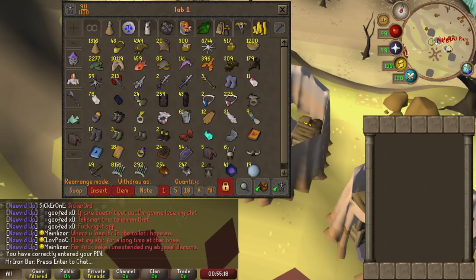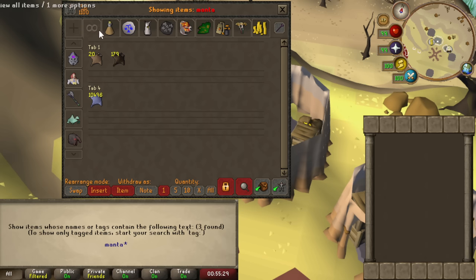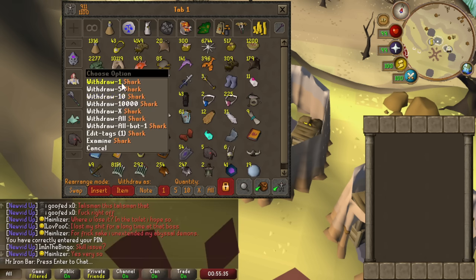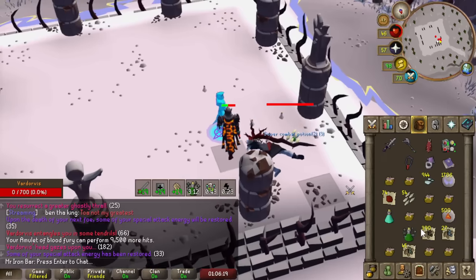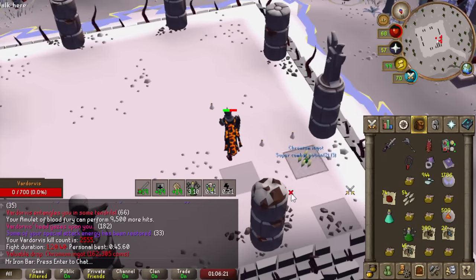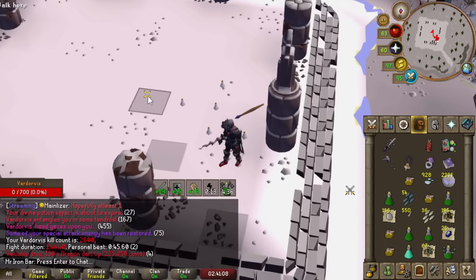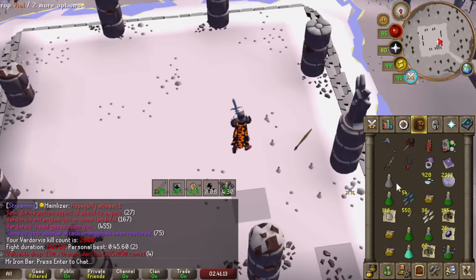Food is looking good, except the Mantas got messed up here. But I do have a lot of raw Mantas still — 10,000 — so it's not actually that bad. I should probably start using some of these sharks too. Got a Chromium Ingot — I can make more rings. 2,600 KC, boys. 400 more to the rate.